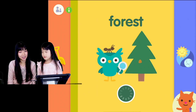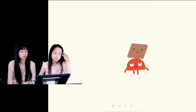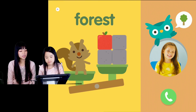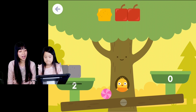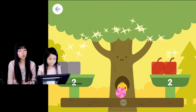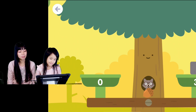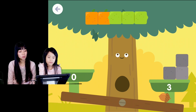I think everyone wants to know what the update is. We're going to learn all about the forest today. Oh, we're going to do some shapes? We have to match it. We have to make it so that it weighs the same. Two and two equals the same. So it's balance. We have to make it the same, so we have to add.